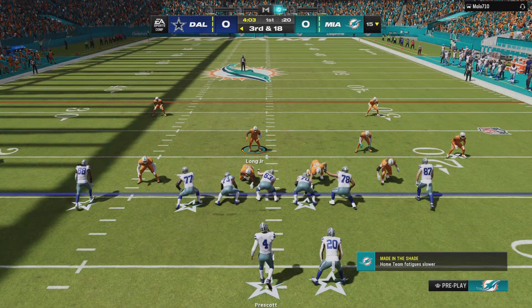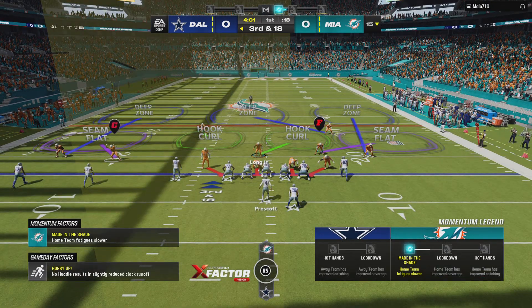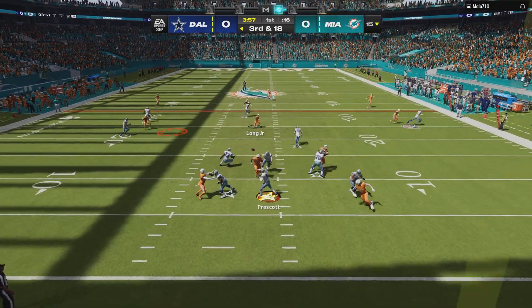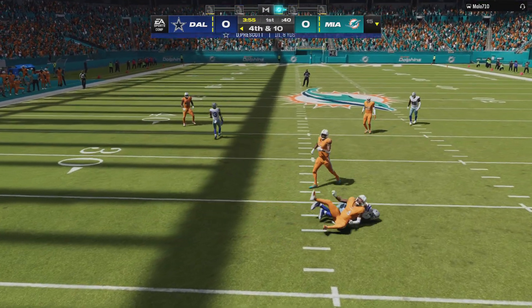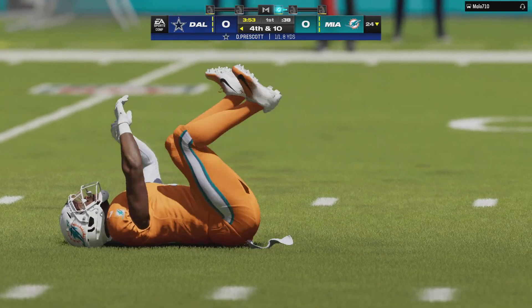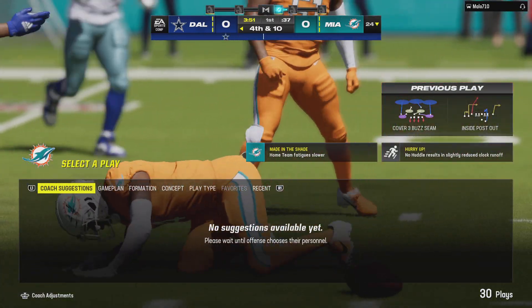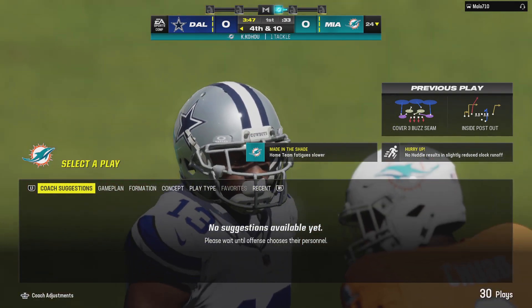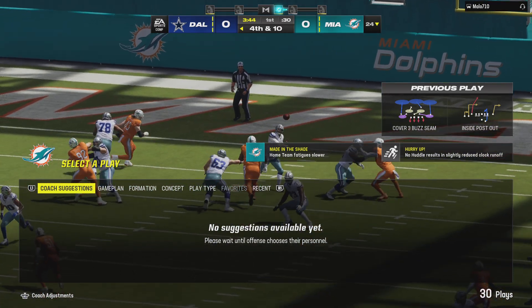This is not the script they had in mind for their opening drive — this is third and long. Prescott throws, got an open man, it's Michael Gowden. He'll be stopped well short of the first down at the 24-yard line. They'll get eight yards but they're going to have to punt on the opening drive — that's not enough.